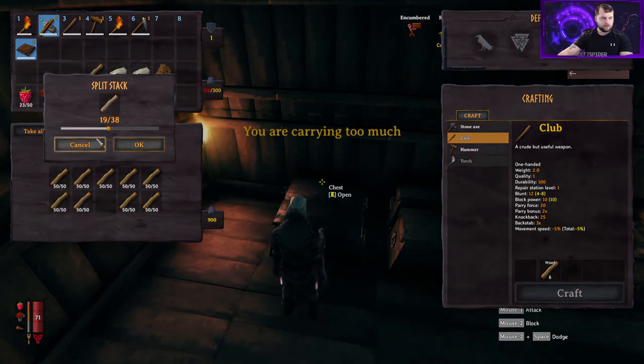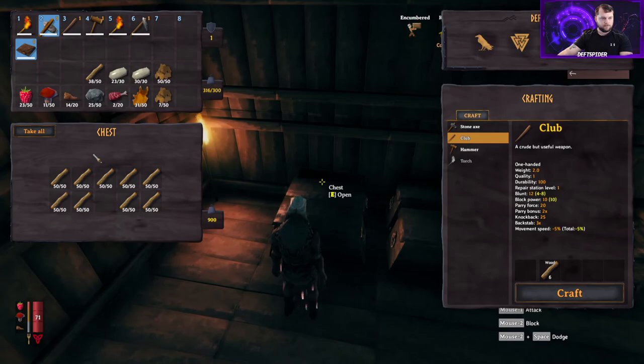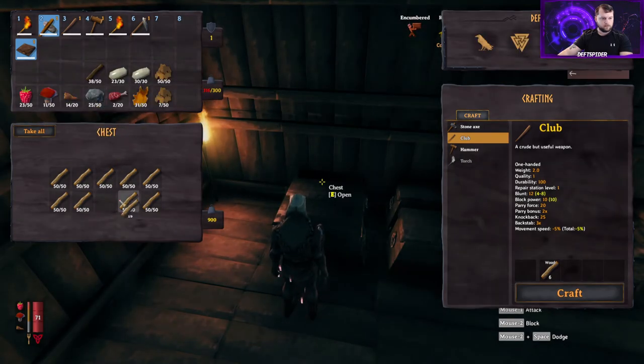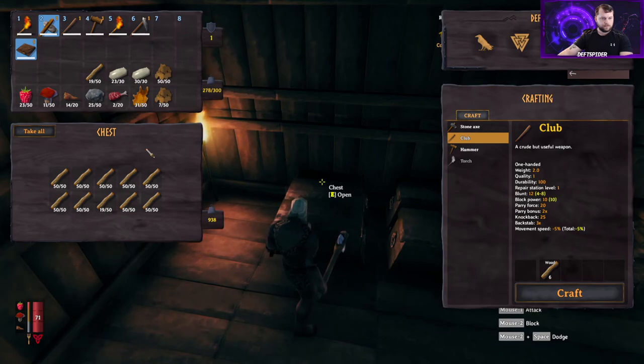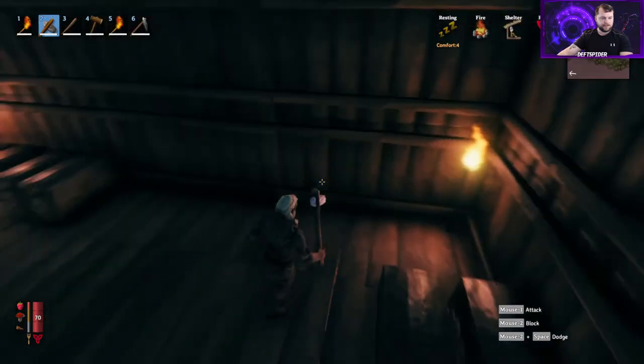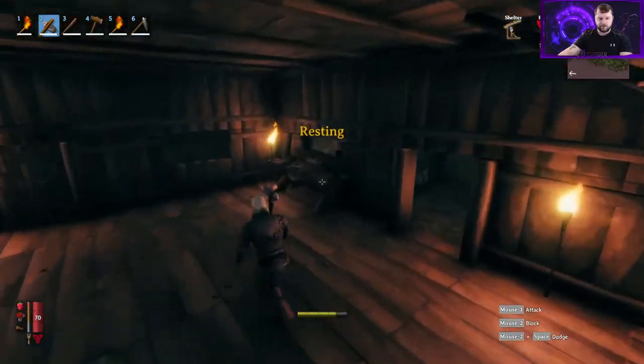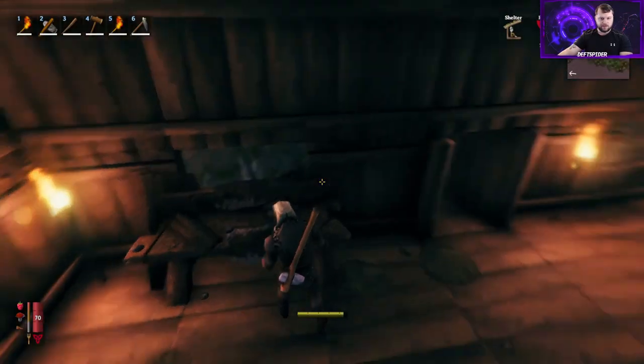We don't want to be over-encumbered, so we'll just carry 19 for now. We're going to head down to the workbench — press E to use it.